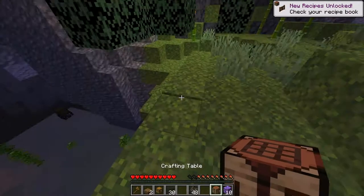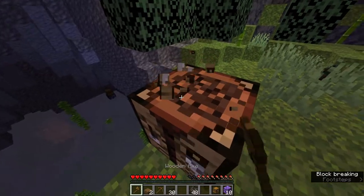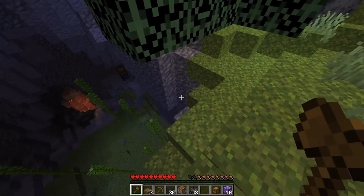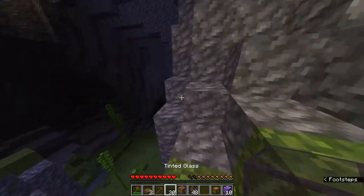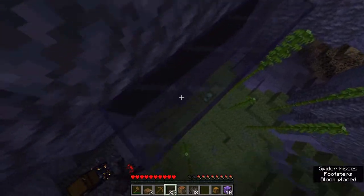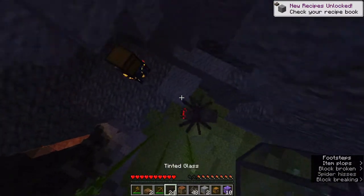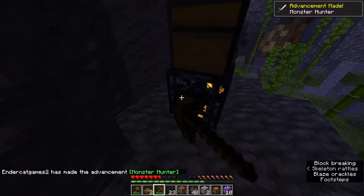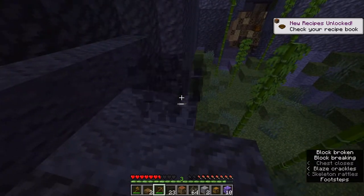I'm gonna go ahead and make a crafting bench because I need a pickaxe. I really want a pickaxe. It might be a while before I get stone — I don't know this map creator at all. I definitely need to turn clouds off. I hear a blaze. Can someone give me one good reason as to why I hear a blaze?